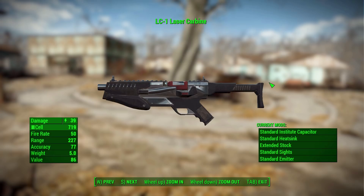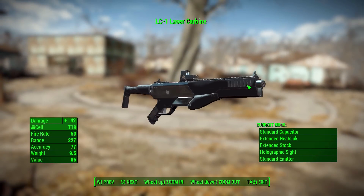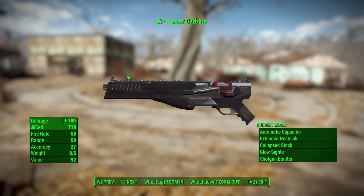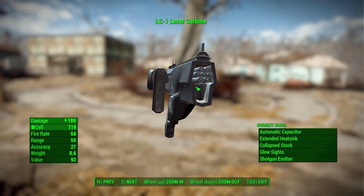For now you can either make a slightly more powerful semi-automatic carbine version, or go for the shotgun version. I actually love the change in the barrel when you switch to the shotgun — it has multiple barrels and that is just fun. I made it automatic as well, so it's an automatic laser shotgun, and who doesn't love that.